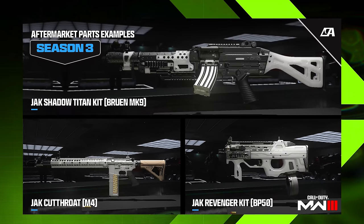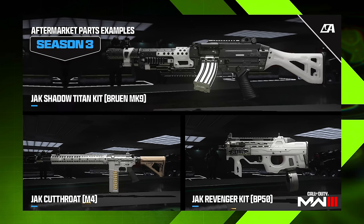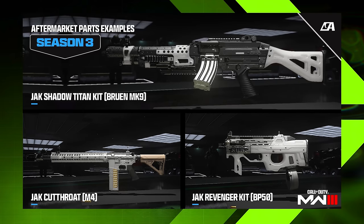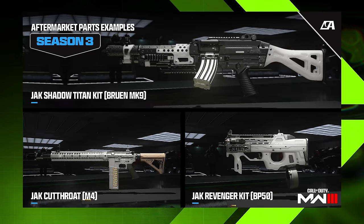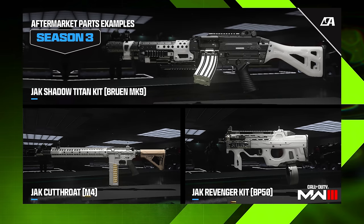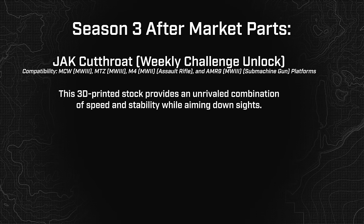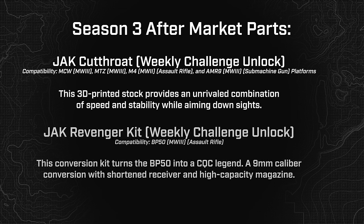Modern Warfare 3 has been hitting hard with aftermarket parts — not entirely new weapons, but they functionally alter guns tremendously. Season 3 looks to keep that rolling with eight aftermarket parts introduced this season. Seven are coming as weekly challenge rewards. First is the Jack Cutthroat, compatible with the MCW, MTZ, M4 from MW2, AMR9, and SMG platforms — a 3D-printed stock providing an unrivaled combination of speed and stability while aiming down sights.